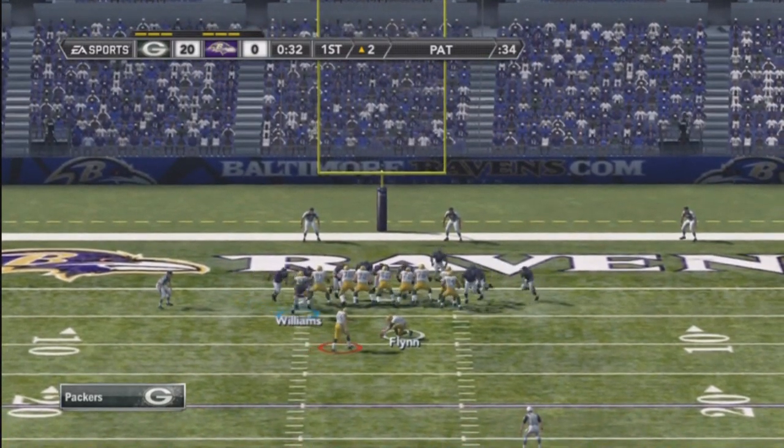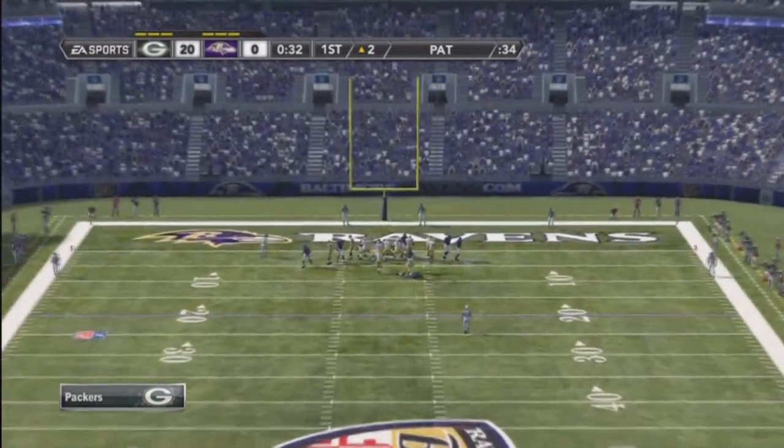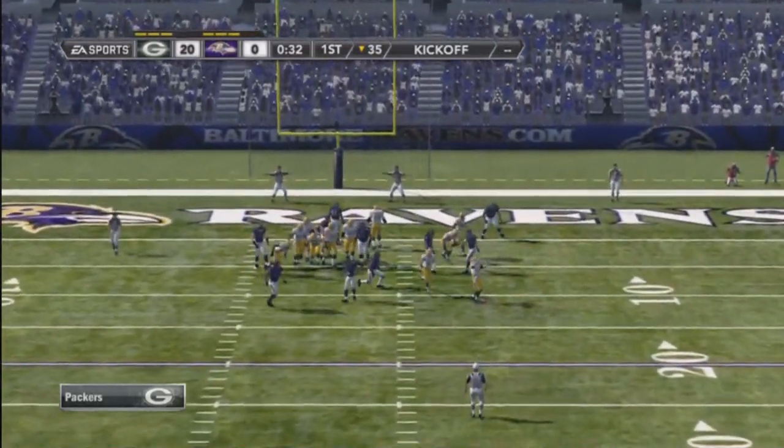All you have to do is hold turbo as soon as they hike the ball. Point him and direct him to the kicker. And as soon as you get in front of the kicker, just press square and dive towards the ball. And you get a nice field goal block.